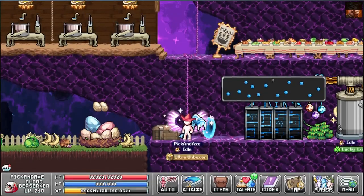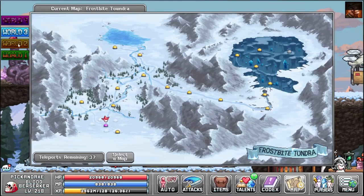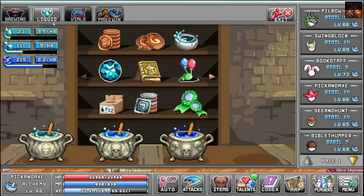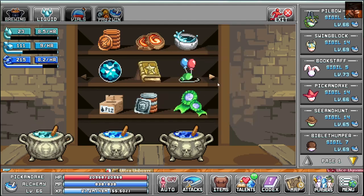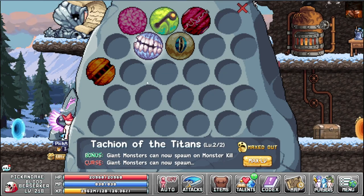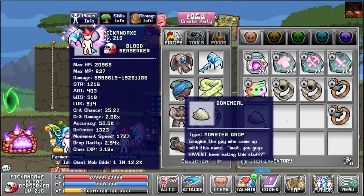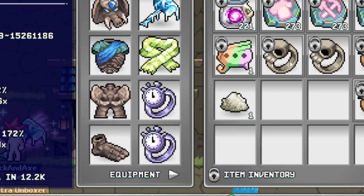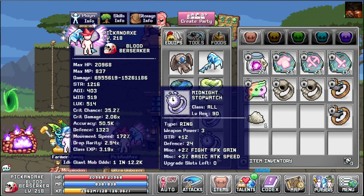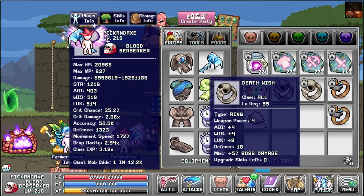So your main sources are bosses — mostly the world bosses — and of course the minibosses. Alchemy is a guaranteed source of gems that will never run out, though you will run out of water, so you can only buy one or two per day. I also recommend that all your characters have the Tachyon of the Titans prayer active — there is rarely a reason not to, because if you get a giant at the bosses you get a lot more bone meal, which you need for death wish rings.